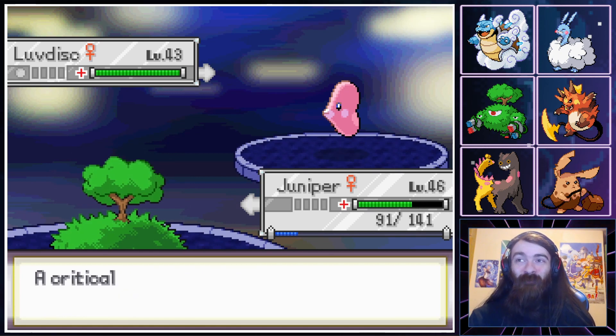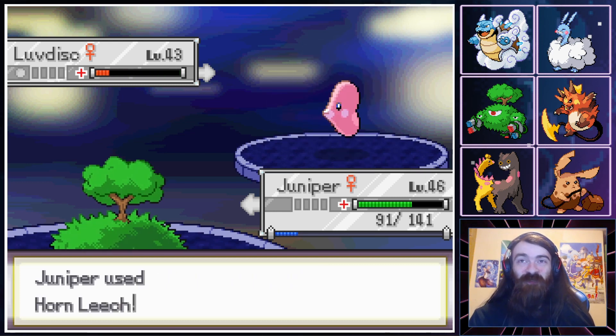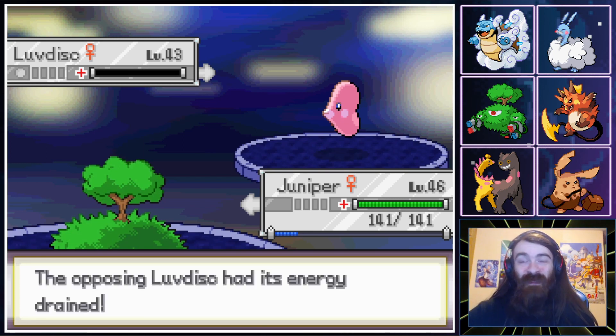We'll give Garchu one more episode of Redemption, because I would like to have it on my party to at least Thunder Wave the Feraligatr in the maintenance tunnels. But after that route, Grimer might be put on the team instead of Garchu. It has not impressed me.